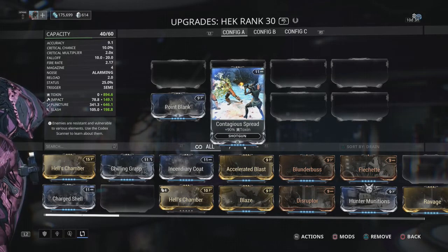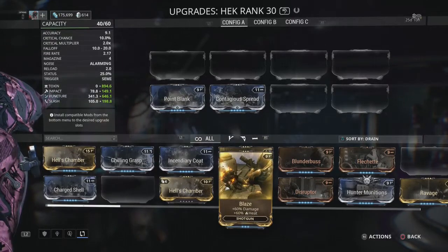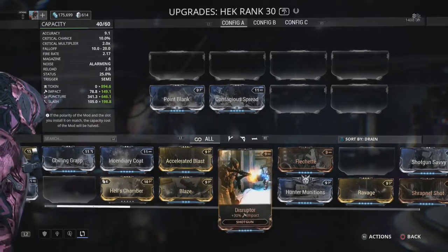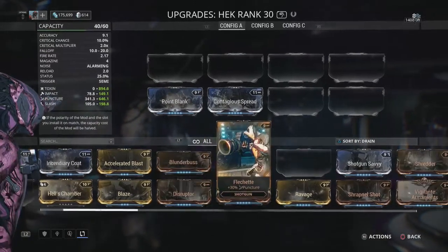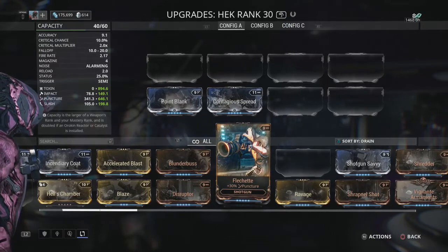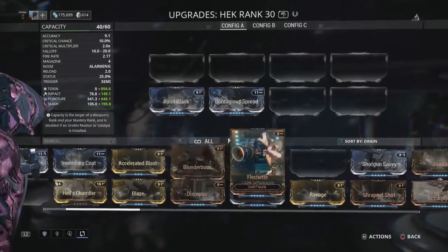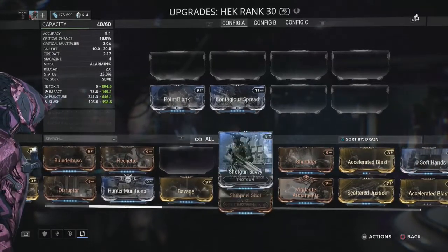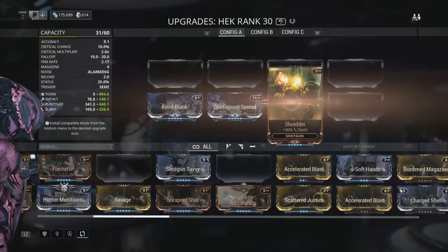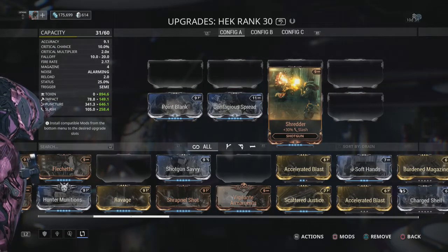We would only have 10 left, so there's a load of different options you could go for. I probably wouldn't worry too much about going into Crit. We could just go down the lines of adding some Slash Damage with Shredder. I don't want to make it too OP, so I'm just going to go for Shredder and add some extra Slash Damage.